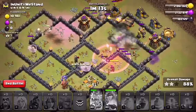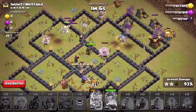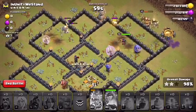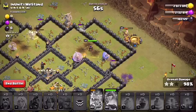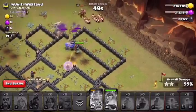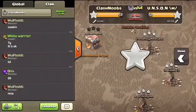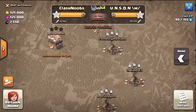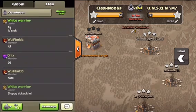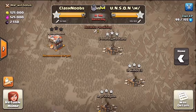Maybe if my healers get to those bowlers I'll get the three-star. Either way I already got it because of the healers — looks like a three-star, a sloppy three-star to be honest. I was all over the place. My queen, which I figured would go wrong if I placed it on the Builder Hut, did go wrong. But either way I got that three-star. Not the best live attack. The clan said 'GG nice,' but that was a horrible, sloppy attack. If there would have been inferno towers like the first one, I would have probably lost.